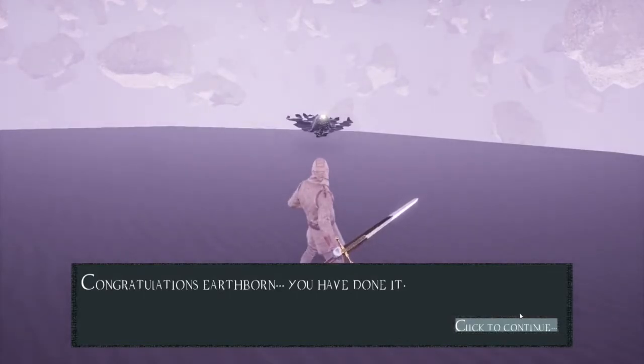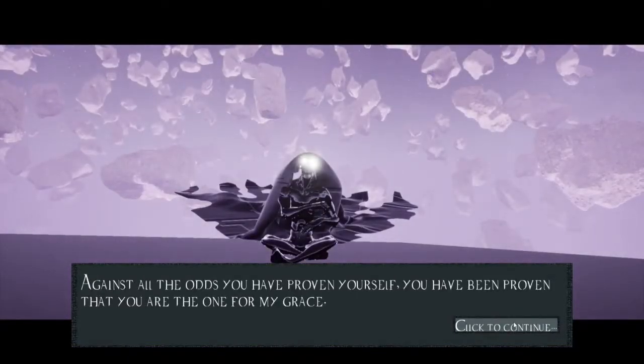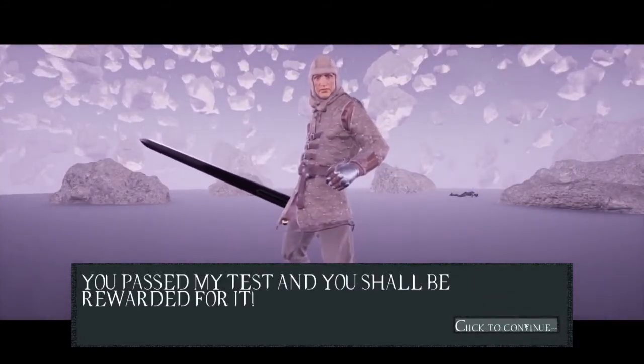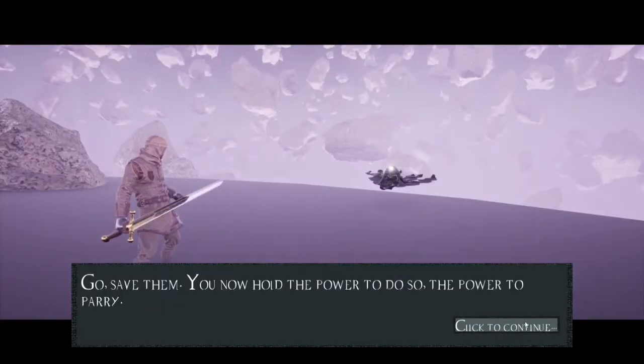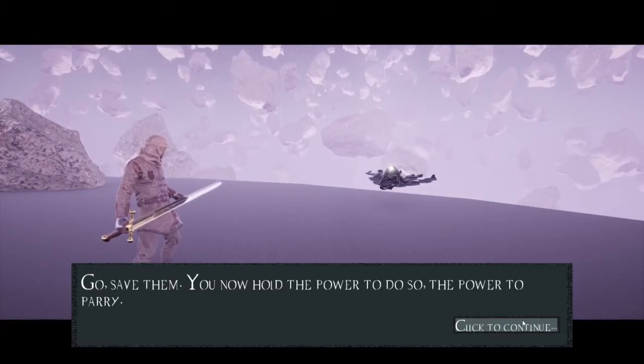Narrator: 'Congratulations, Earthborn. You've done it.' Against all odds, you have proven yourself. You have proven that you are the one for my grace. You passed my test and you shall be rewarded. Go save them. You now hold the power to do so — the power to parry.